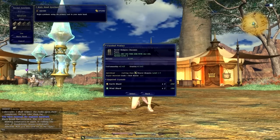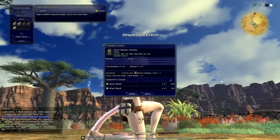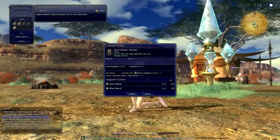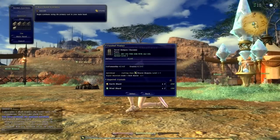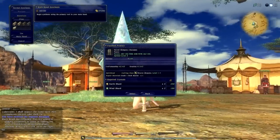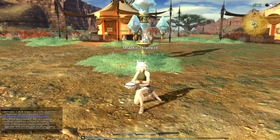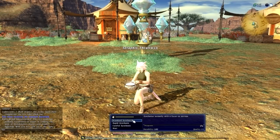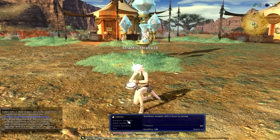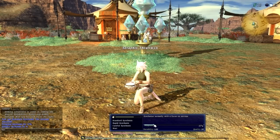And look at that — by the way, while we've been talking, the sun has come out! The clouds are breaking and the blue sky is about to shine through. Don't you just love the weather in this game? Look at that — since the beginning of the episode when it was raining and nighttime, it is now a beautiful, sunny, slightly cloudy day. You can see Uldar off in the background, we've got our long shadows on the ground — honestly it's beautiful. Alright, let's select that and we should be off rocking and rolling. Now again, we've got standard, rapid, careful, and wait. I'm just going to do a standard for now — synthesized normally with a focus on success. Our progress bar is going along 17%.